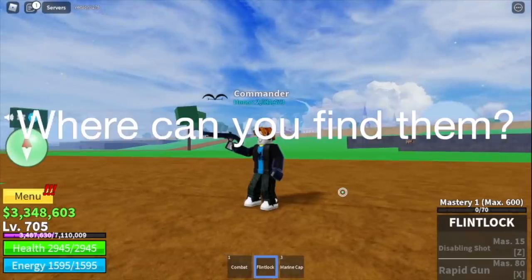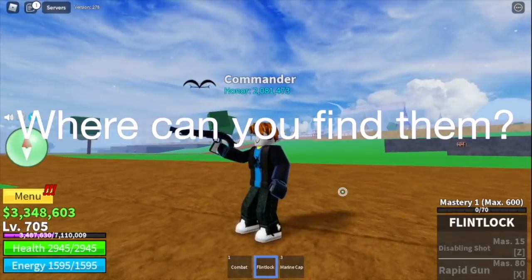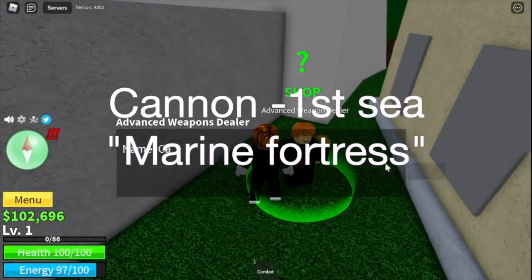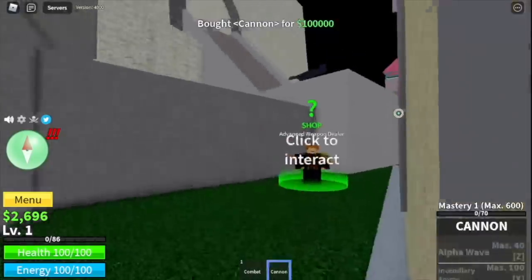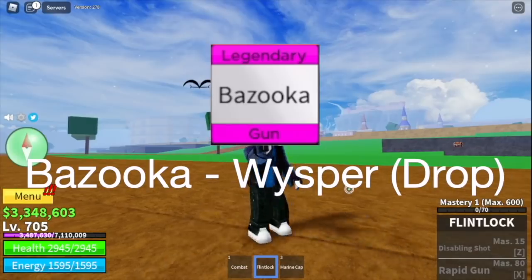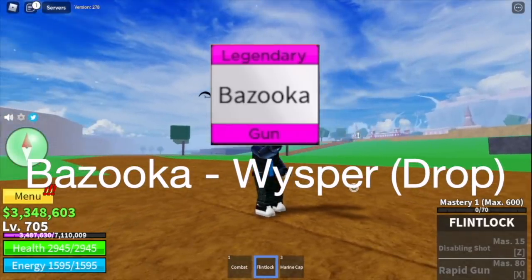Before we start comparing these guns, where can you find them? First off, the Cannon and the Bazooka — you can find them in the first sea. The Cannon is located in the Marine Fortress at the Advanced Weapon Dealer; you can buy it for 100,000 bellies. And for the Bazooka, it is a boss drop from Whisper in the Skylands.